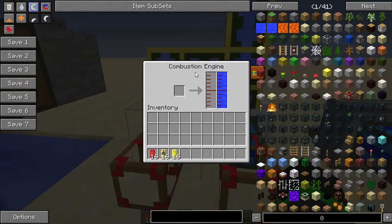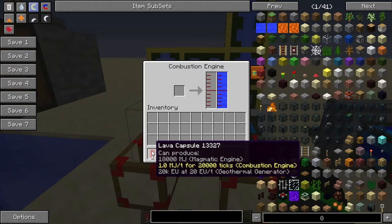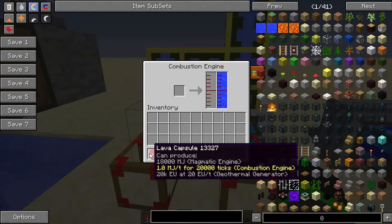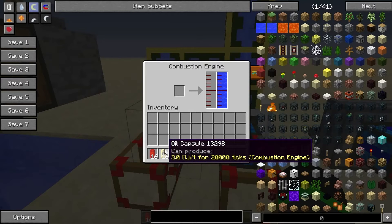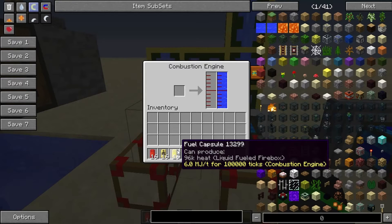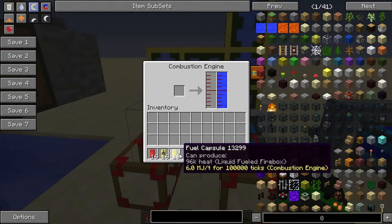Combustion engines can be run by three fuels. Lava is the least efficient, only giving you 1 MJ per tick for 20,000 ticks. Oil gives you 3 MJ for the same duration. And the best one, fuel, gives you 6 MJ for five times as long. So fuel is definitely the best fuel source for combustion engines.